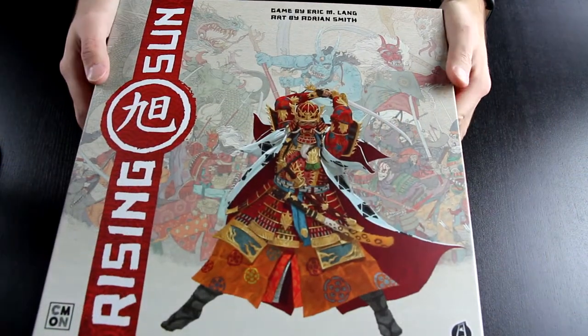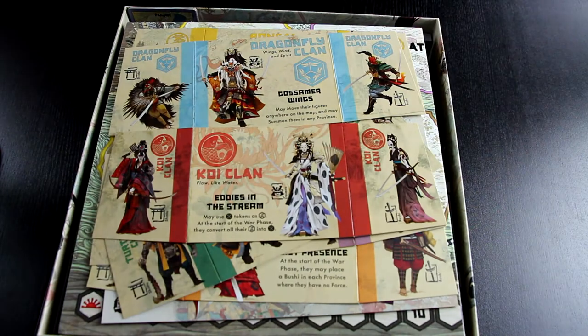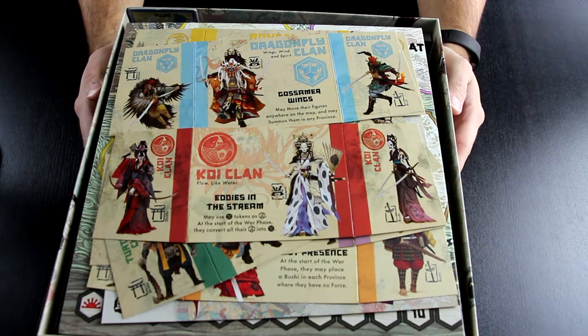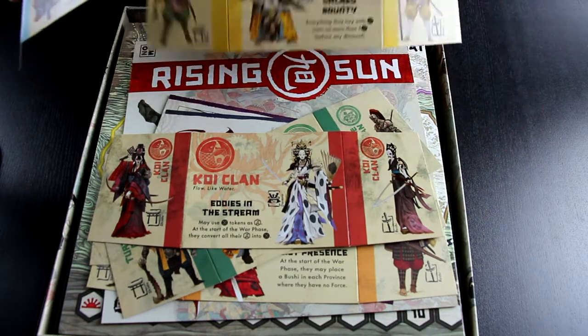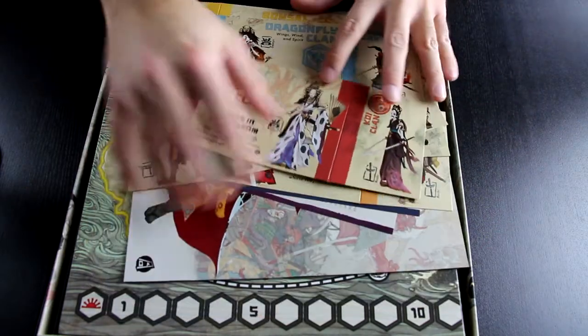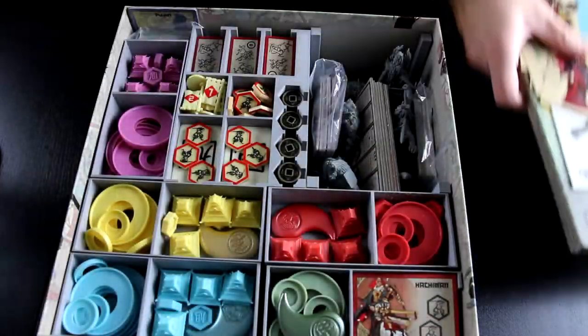So now we've got the game on the table. Let's take the lid off and see what the insert looks like on the inside. Okay, so here I have the rule books and the clan sheets on top — pretty standard. And then we get to the game board right there.